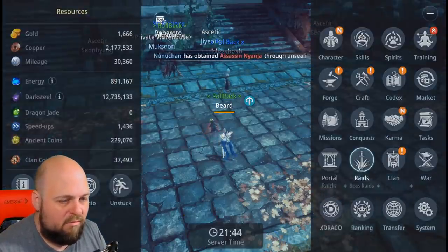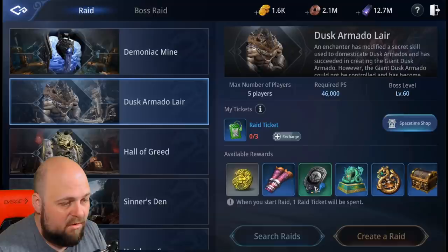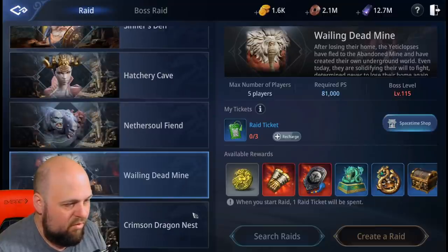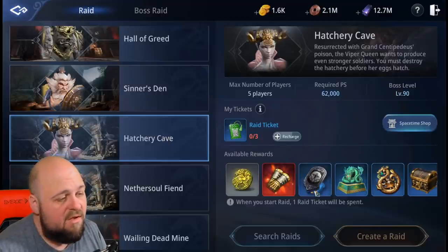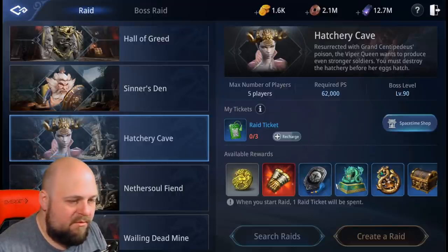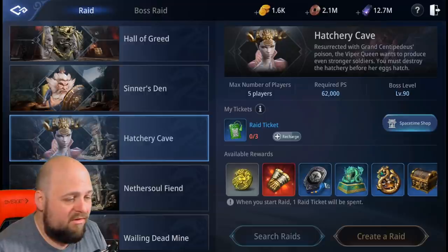The easiest way to go about this is to run your raids and boss raids. Raids starting at Demonic or Dusk Armado Lair will give you a green forsaken badge, or have the chance to. Then you have the blue starting at Hall of Greed, Sinner's Den, Hatchery, and Nether Soul. If you're farming Wailing Dead Mine or Crimson Nest you can get all the way up to the epic. These are pretty rare drops — similar to armor drops — I've seen only about two or three people get the rares.